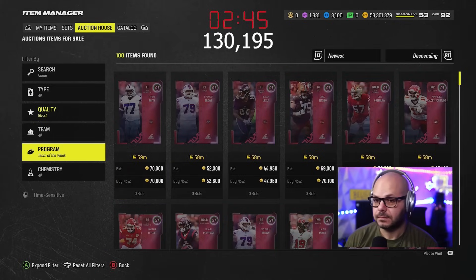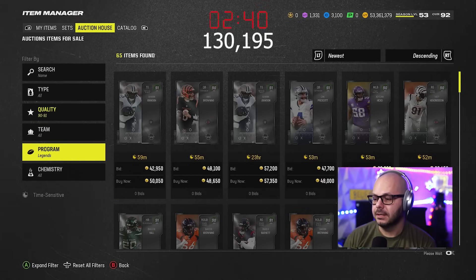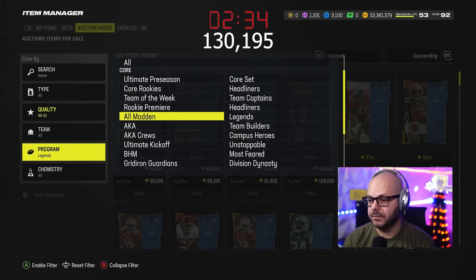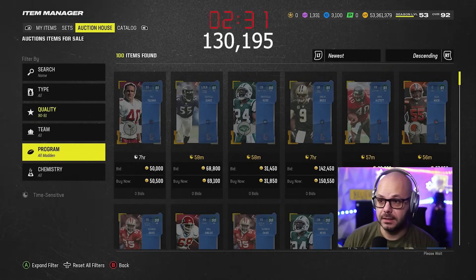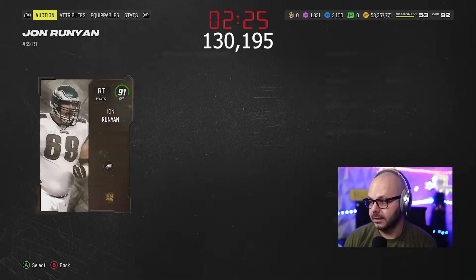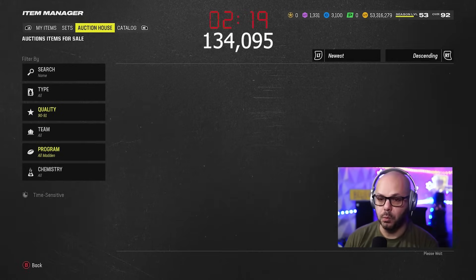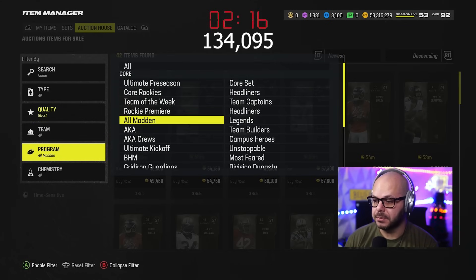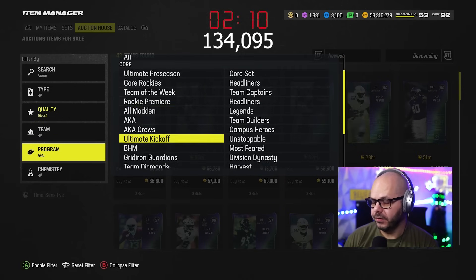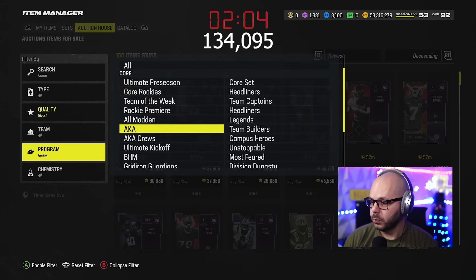I literally bought every single one knowing I was going to sell them today for 130 to 150k. They capped out around 135 before coming back down, but I got rid of all of them for at least 130 — some a little higher. We plused up about three million just on stream this morning in 90 minutes. If you're just starting out, definitely pop in and see when we're doing that next time. Build up your stack first — you've got a couple weeks. You can make three, four, five million coins in one sitting and be set for almost the rest of the year.